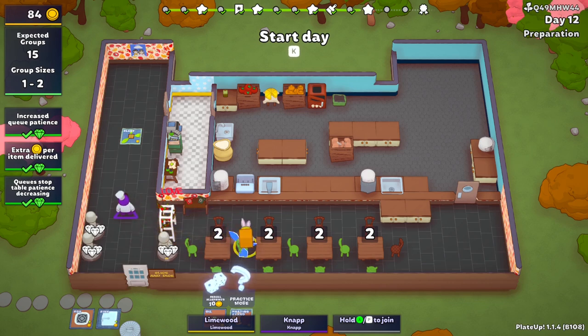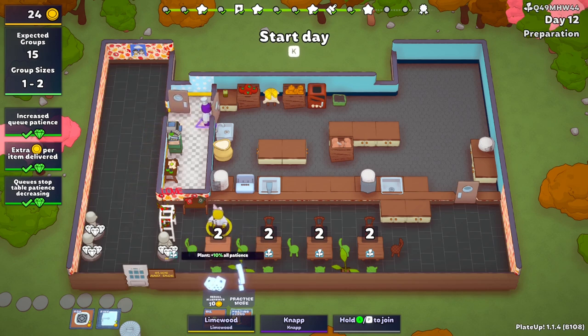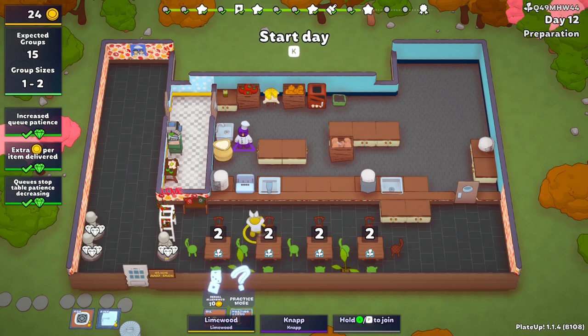We put the plants here and here, and then they give 10 more patience for all nearby customers — which means they'll wait longer and be more patient when I deliver the food. With all this patience from the queue statue, plants, and everything, hopefully people will have patience to wait until next episode! We are now preparing for day 12.